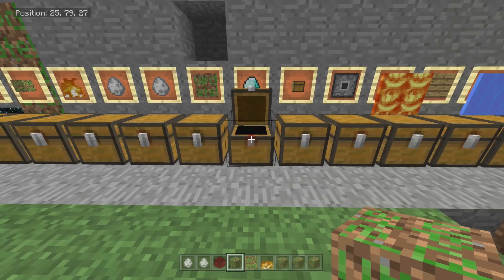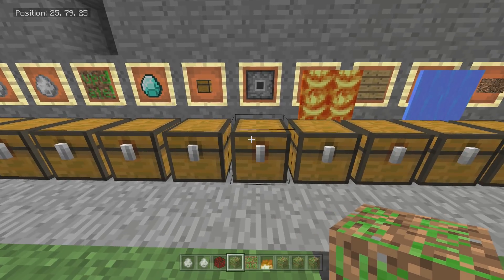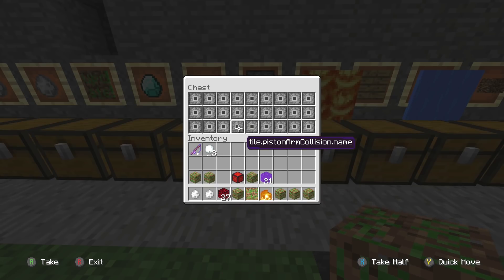This is a cool idea I thought of — the lucky chest. I have all of them in one area, so if you go over each one you'll find out what they are, and then this chest has all of them together. This is just to help you if you want to make modded hunger games or something — you can just go in this chest, take them into your inventory, and you'll know how that works.